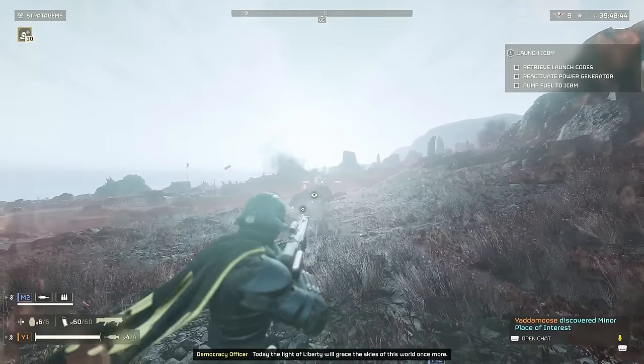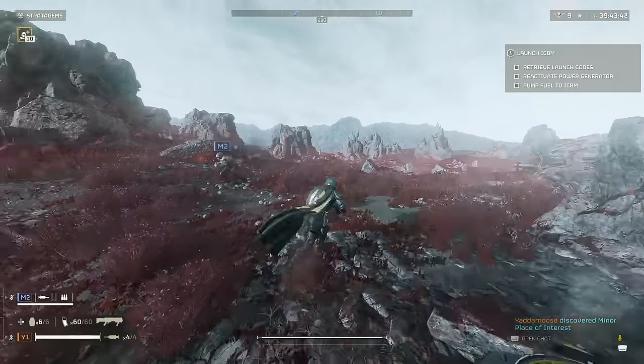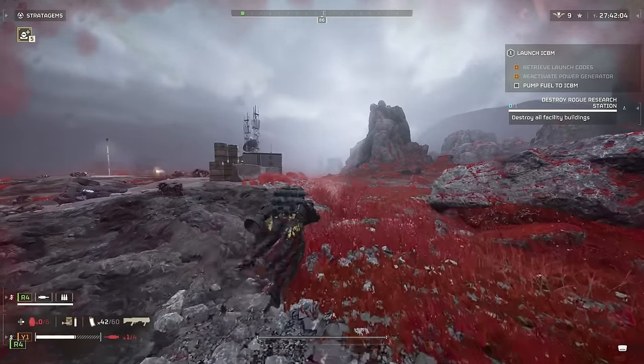Rocket and Heavy Devastators can be stunlocked with this weapon, and in a couple of shots you can take out their heads so long as you're accurate, which is great, as they both have way too much fire to be left unattended and could get a lucky shot on you when you're attempting to take them out.